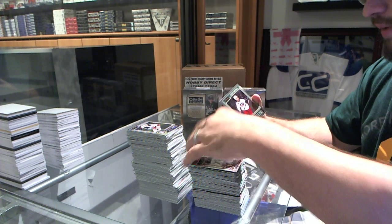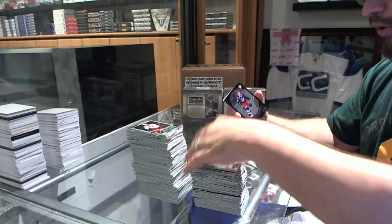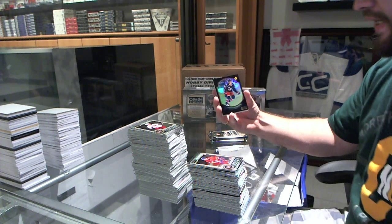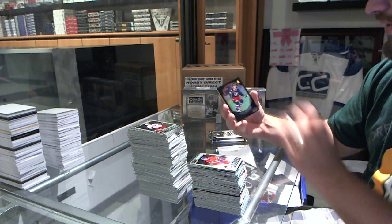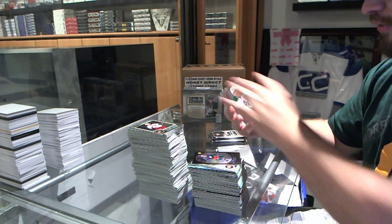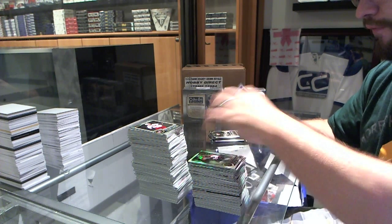We've got a Marco Dano rookie for the Columbus Blue Jackets. We've got a Sven Etrigetto rookie for the Montreal Canadiens. For the Columbus Blue Jackets, number 100, retro rookie Black Ice of Alexander Wenberg. We've got for the Dallas Stars, Tyler Sagan retro. And for the Philadelphia Flyers, Yakup Vorchek refractor.